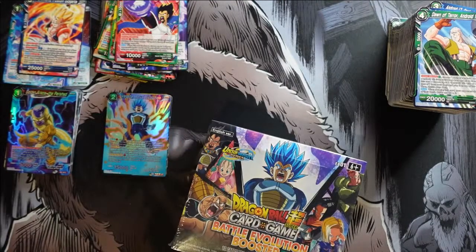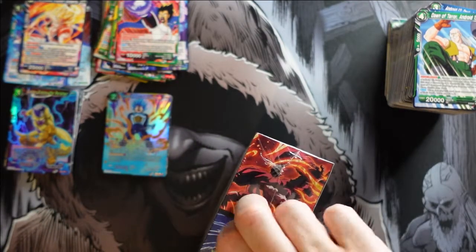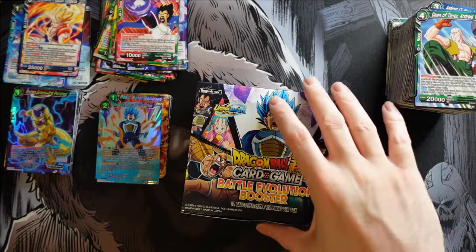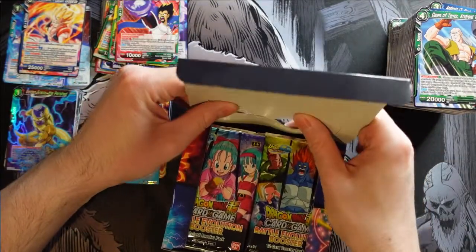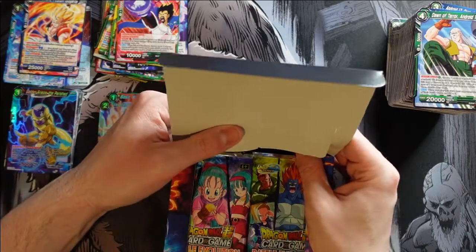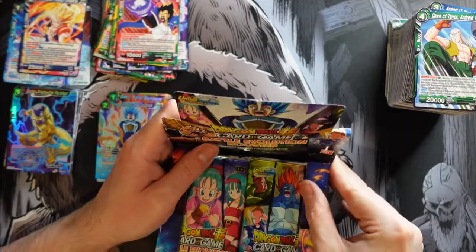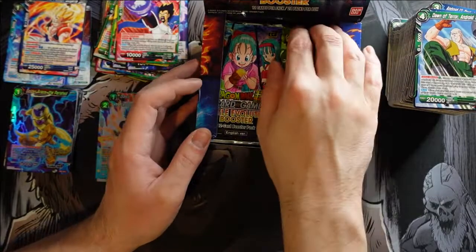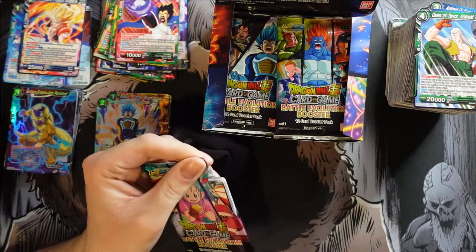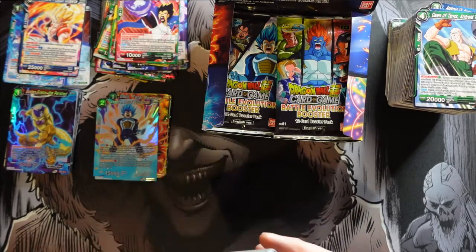Let's get the second box going here — trying to hit that secret rare now. Greed is good, let's go for it. I sometimes like to fold it like you're at the store, but this one doesn't seem to want to pop as nice as they usually do. Poor Vegeta's got a big slash in his face now. I like to do that just because it's like buying a box from the gaming store. Let's just rip these packs — shredding. This box will go a lot quicker because we already know all the cards for the most part.